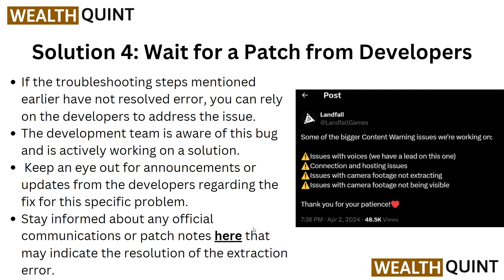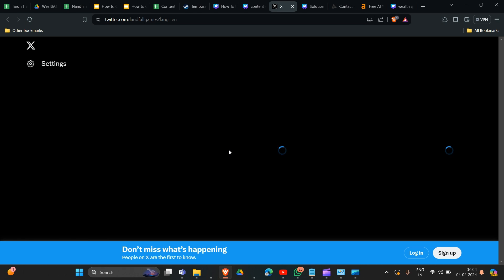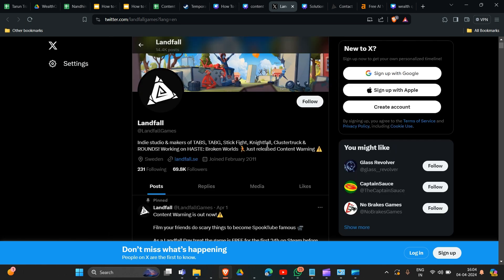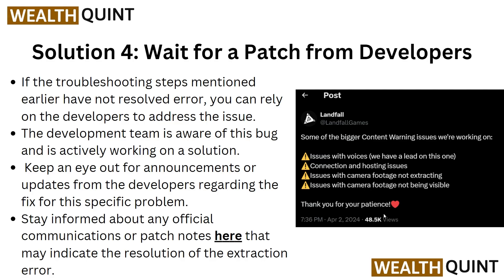Stay informed through any official communications or patch notes that may indicate the resolution to the extraction error. Simply go to the link we will provide in our description box. This is their social media channel where every update, problem, and fix will be posted. You have to keep an eye on this page for solutions.